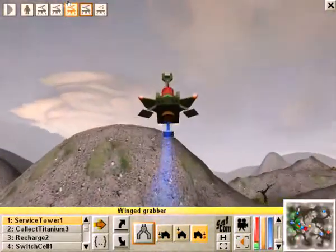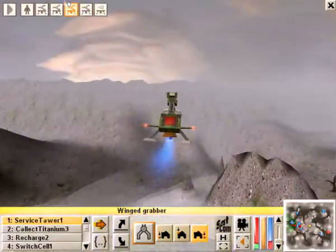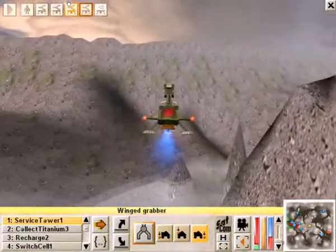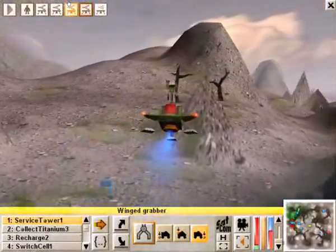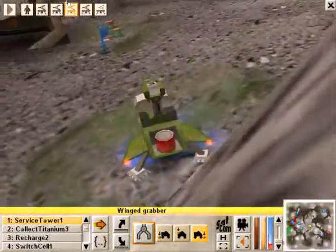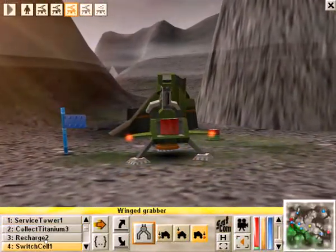Let's go ahead and grab another power cell. This power cell is getting low already. There we go, that's a good one. Let's run the switch cell program.